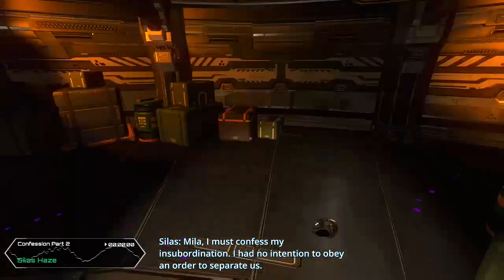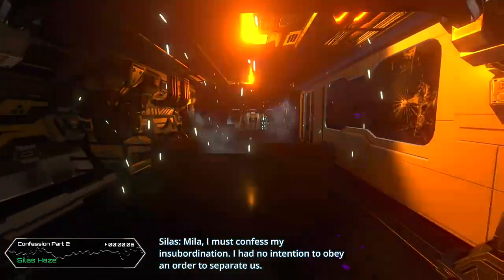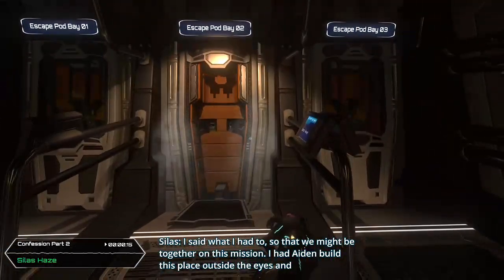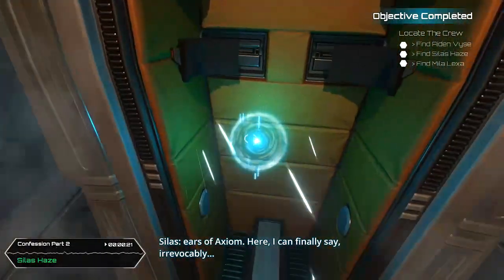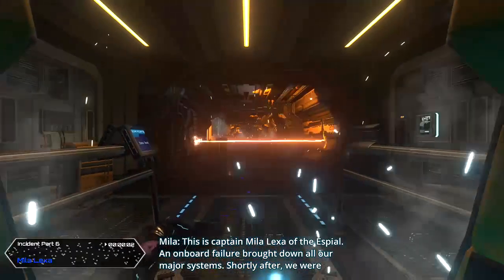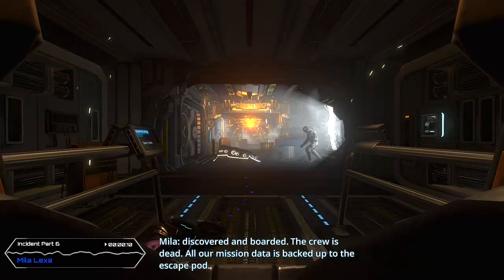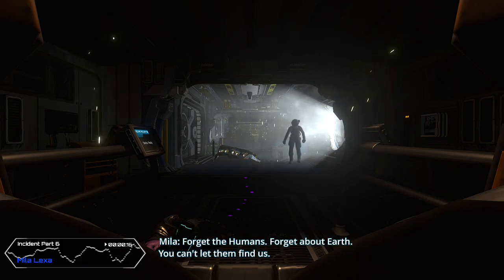Once you go through that broken door and reach the top of the steps, the objective advances and you'll see purple spilled liquid on the ground. Follow it through a door, around to the right, up some steps, and out into another hallway. Keep following the purple splatters around to the left — they'll dip into a room on the right where you'll find audio log number twenty-three. Go back out, continue around to the right following the purple splatters, and you are at the end of the game. Continue straight ahead to the escape capsules.